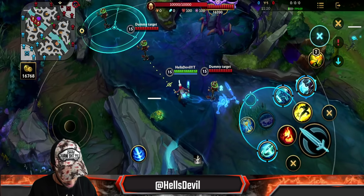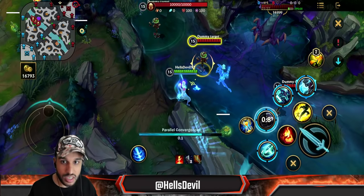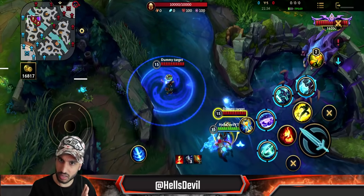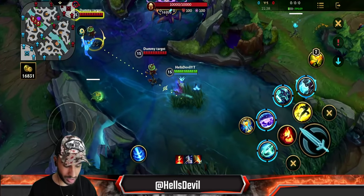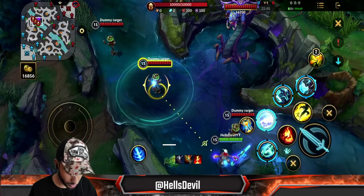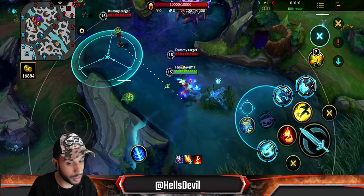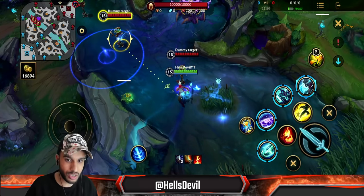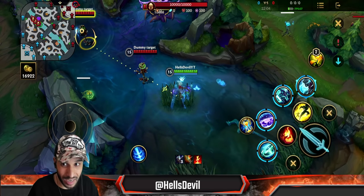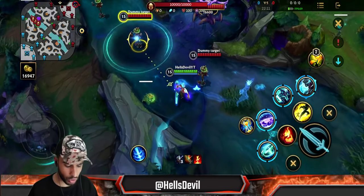Now for more advanced combos involving the second ability. One thing to know: enemies cannot see the second ability until it turns blue. So they can't see it initially — only when it becomes blue can they see it. However, they can hear it when you use it in open space. But when you're in a bush and use the second ability, enemies cannot hear it.